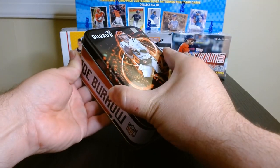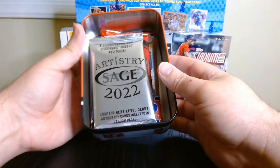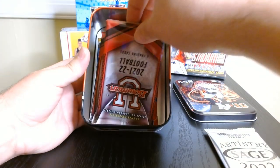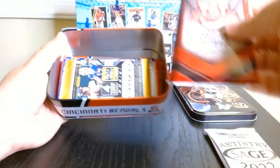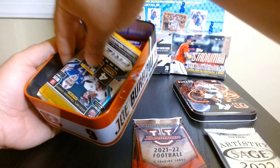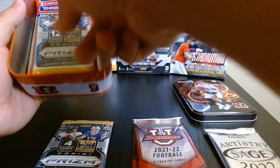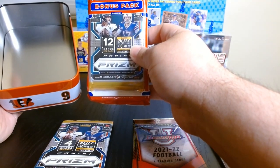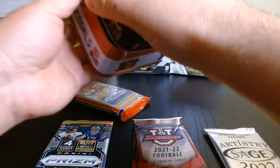I think it might be a little bit different, just like last time we had a Sage. We got the Bowman U, which I've opened before — not that great for me. We have a Prism 2021 and another Prism 2021 bonus — the kind of cello pack bonus packs.